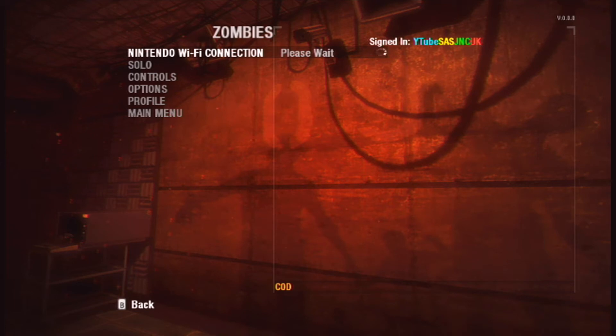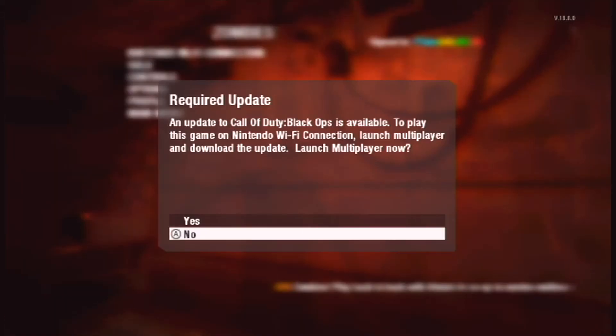So if I go to Zombies first and Nintendo Wi-Fi Connection, something should come up. There you go — an update is required. An update is available to play this game on Nintendo Wi-Fi Connection; launch multiplayer and download the update.